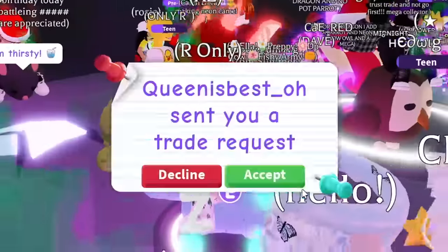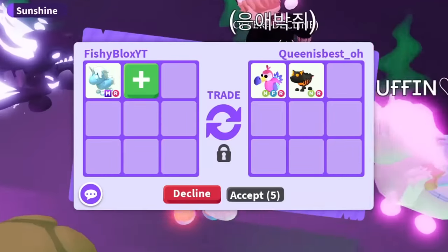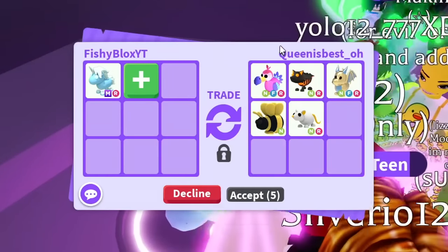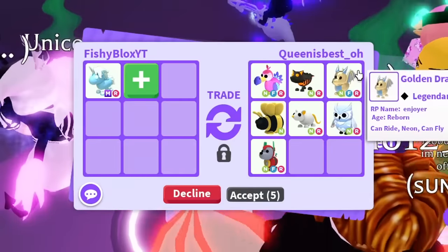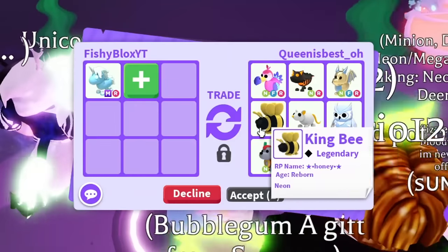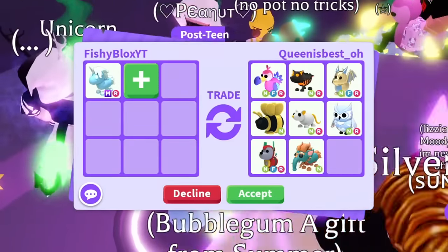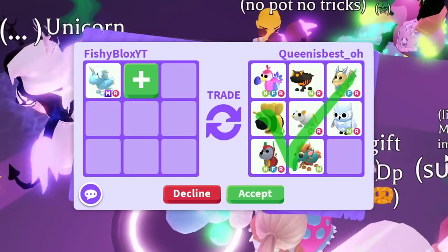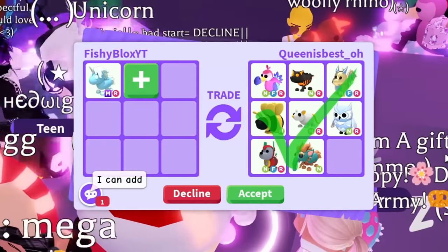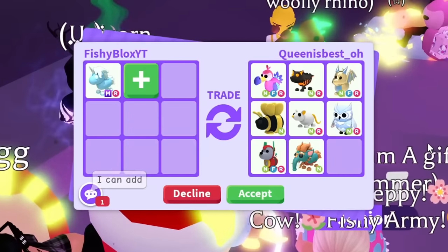I even see a neon shadow dragon and a mega frost dragon in the server, so we never know. Next up, queen is best offered a neon fly ride dodo, neon fly ride lava wolf, neon fly ride golden dragon, neon ride snow owl, neon ride golden rat, neon king bee, neon fly ride robodog, and a neon baku — eight neon pets total. Awesome trade, but I think the first offer was a little better. I told them I'm not sure yet.